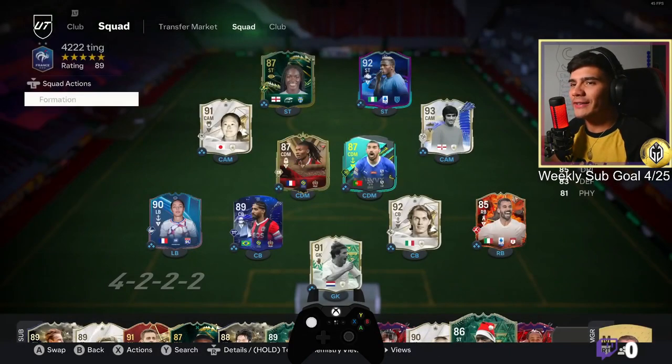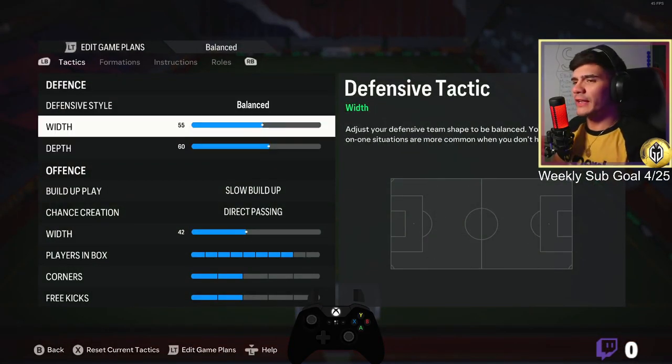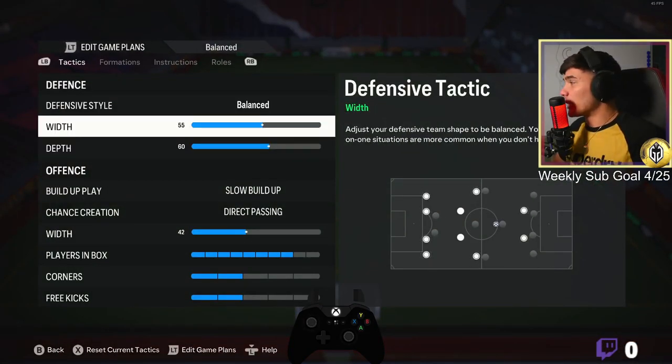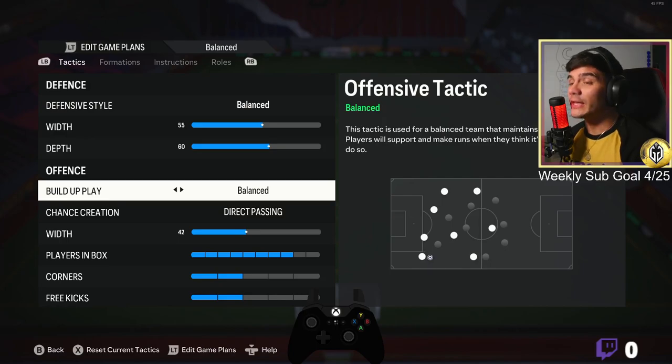Let's get straight into the tactics. I like my width to sit just slightly above 50 — this is to cut out all the people that like to run down the wings. For depth, I like to keep it at 60. I don't want to go as far as the casual 71, but I like my players to be a little bit up the field.